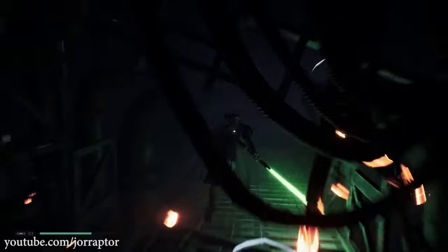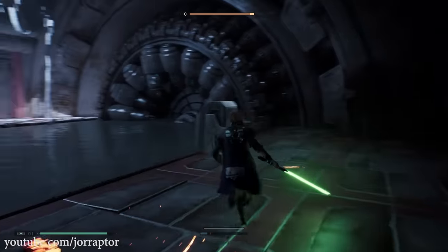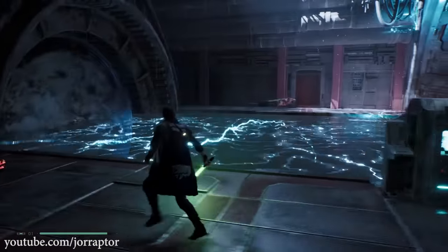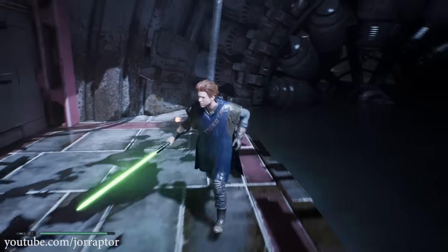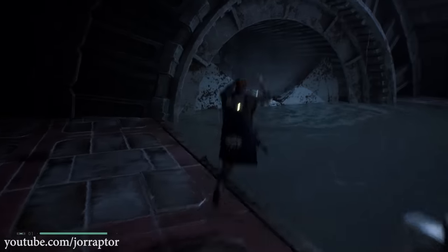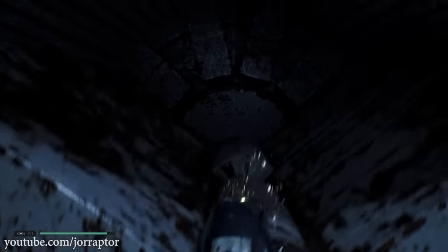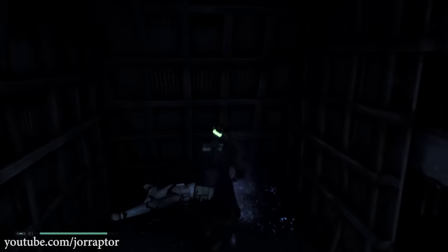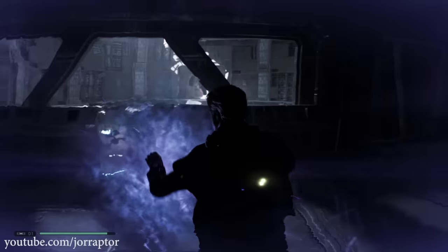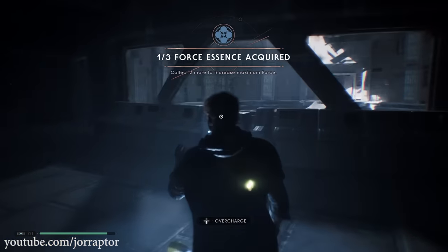Use force push to get through the tunnel and fall down. In the end you'll reach a location where you have to fight a security droid — here you can find one of the secrets. First you want to cut the wire that's in the water so that when you overcharge there won't be electricity in the water. Then stop BD-1 at the right time so you can jump up and get this small secret — it's just some nice XP. But the actual prize is after you take the elevator in that same area and go up, where you'll find a force essence.